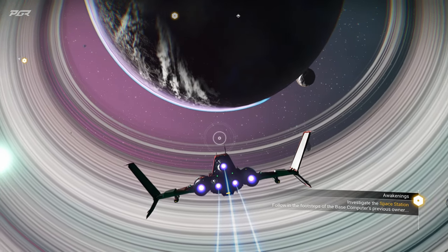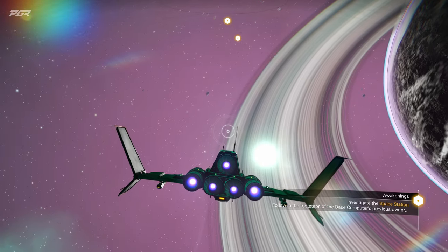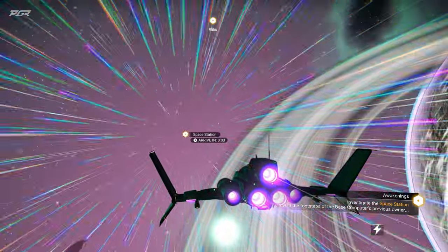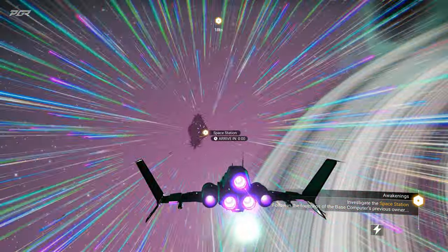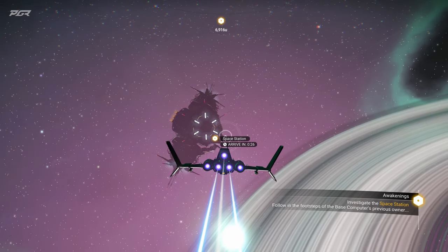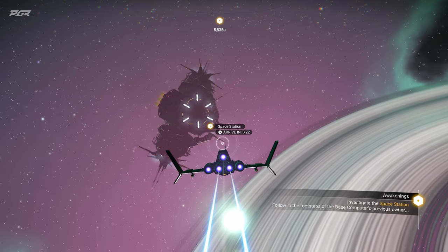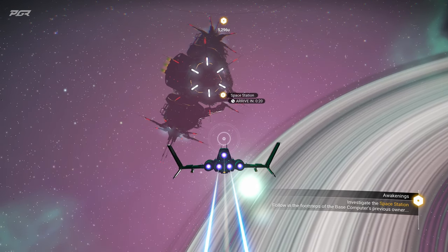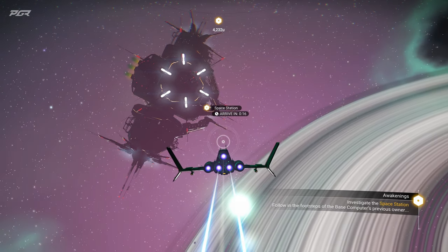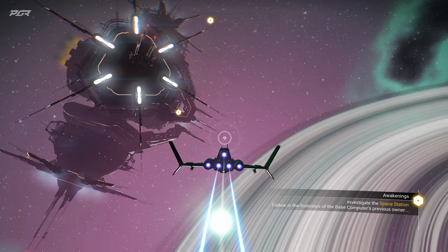It says 'investigate space station — follow in the footsteps of the base computer.' I think it's right here. It says it's going to be five seconds — let's see if it's gonna stop me when I get there or if I need to stop it. Oh, there it is! Whoa, what kind of station is this? I've never seen this design before — this is so cool. Is this like a pirate base? I like the design of this, it's very different from the ones I'm used to seeing.